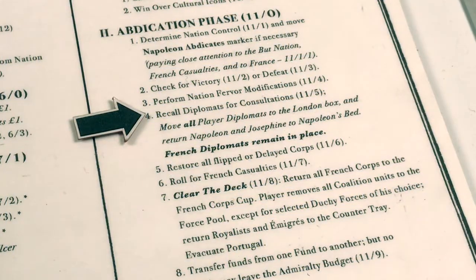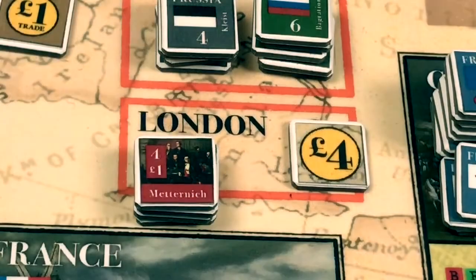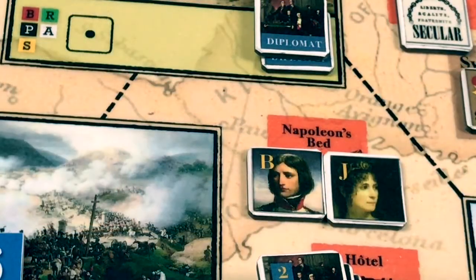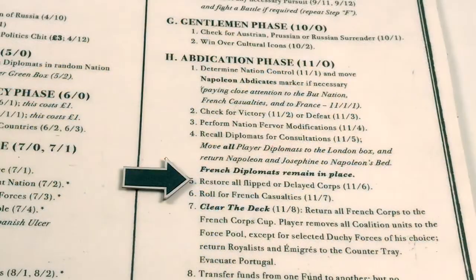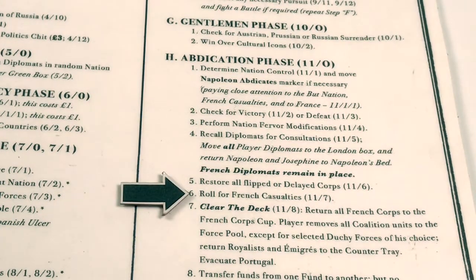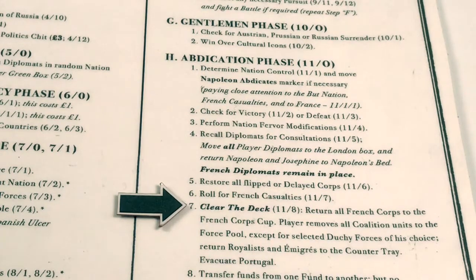Now we recall diplomats — move our diplomats back to London and return Napoleon to Napoleon's bed. Our four diplomats are back in London, Napoleon back in his bed with Josephine. Note that French diplomats stay where they are. There are no delayed corps to restore, so we skip that step. There are no French units in the casualties box, so we don't roll for possible permanent casualties. Now we clear the deck and return all French corps to the French corps cup, and all our units to the force pool.